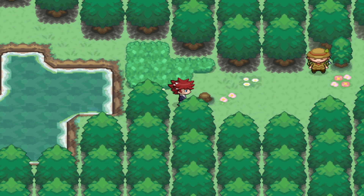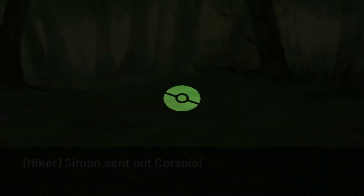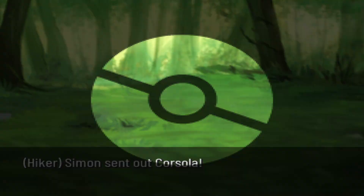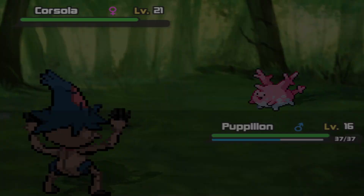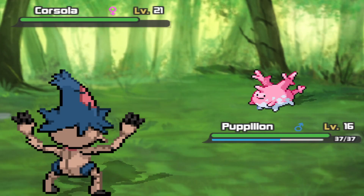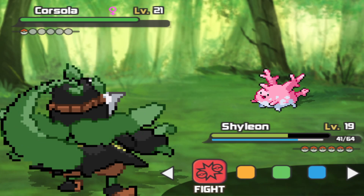Hey, pick that waste paper up immediately. What paper? I didn't drop any paper. Corsola at level 21, damn. I think after this video I'm probably gonna try to do some leveling up because we are so underleveled, dude — it's crazy how underleveled we are.